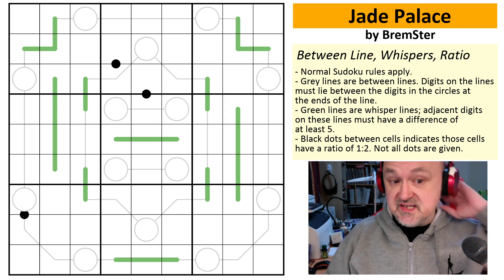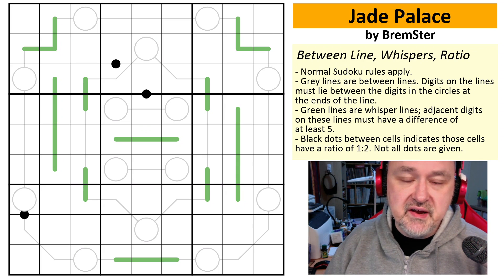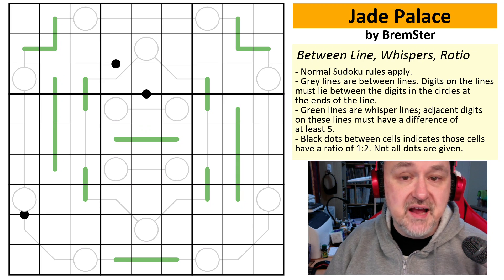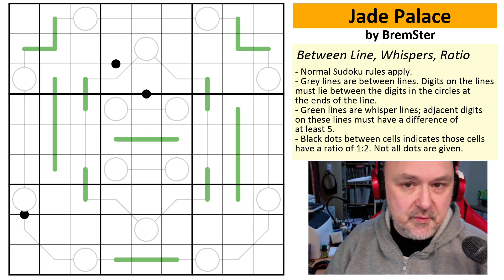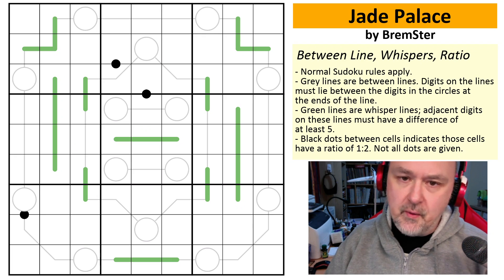Since it was released in testing and it's been released to the Cracking the Cryptic Discord and Logic Masters Germany, I've had some phenomenal feedback. I've seen a few people solve it and I've had people talk to me about their solve path, and everyone has found something a little bit different. I'm actually very happy when that happens because it means the puzzle is flexible for people who solve in different ways to explore in the way that works for them. They've all had to find the key deductions but they've been able to work towards it the way they wish to.